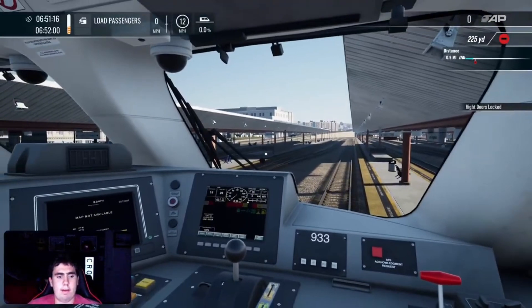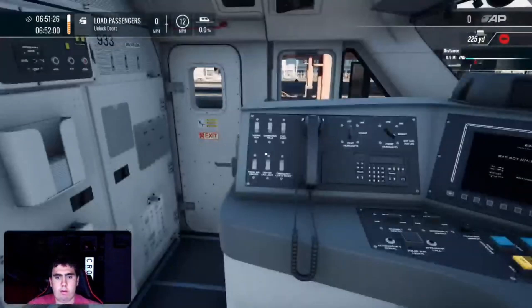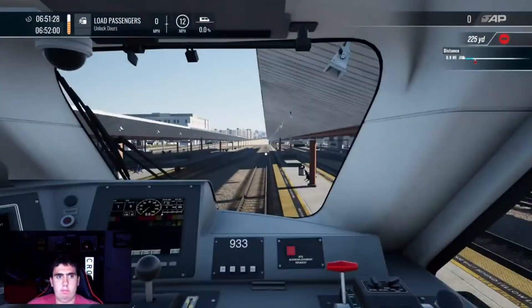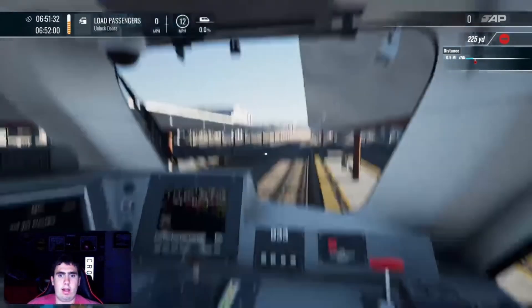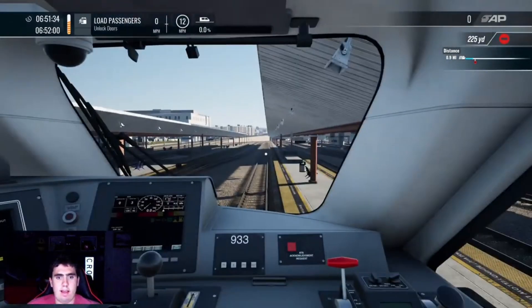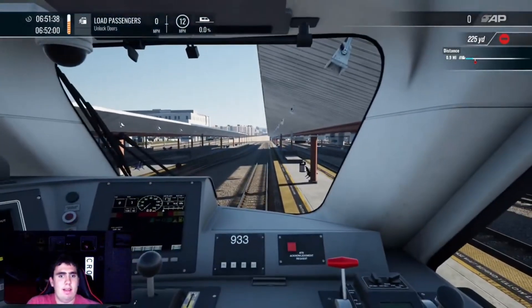Hey, what's up everybody? It's Amtrak here, back with another video. Today we're playing Train Sim World 4 — the Ventura Line Metrolink. It's not the Antelope Valley Line, it's the Ventura Line Metrolink. We're taking this train from LA to Burbank.